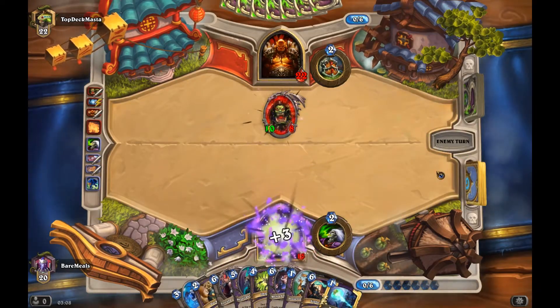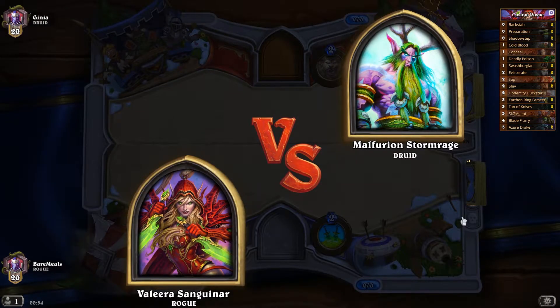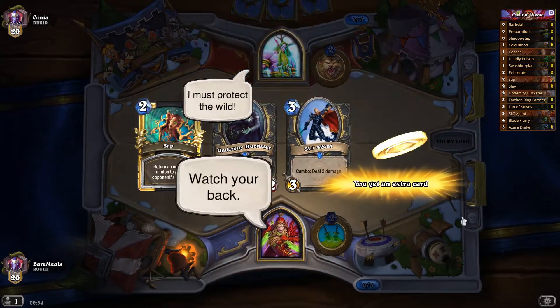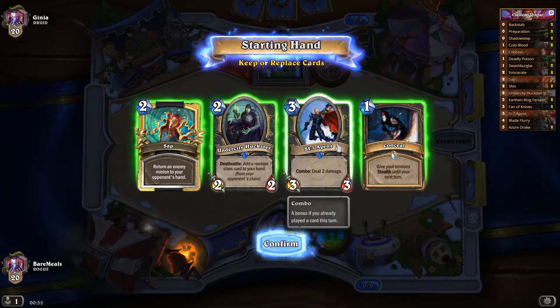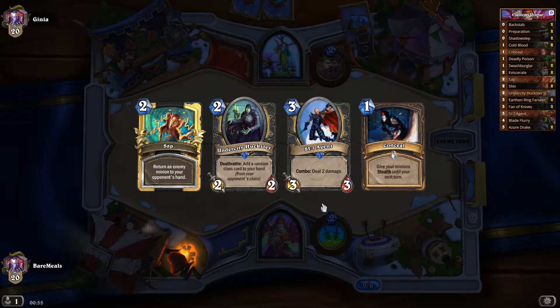Without further ado, let's get into the video. Today I'm going to be playing as Valera Sanguinada Rogue versus Now Fury and Storm Rage the Druid. I play as Bear Meals — that's my username — and I'm playing against Junior. I've got two twos, a three, and a one. I might get rid of the three though. That conceal at the end is quite an annoying card because it's very low cost — that's pretty much your only benefit.